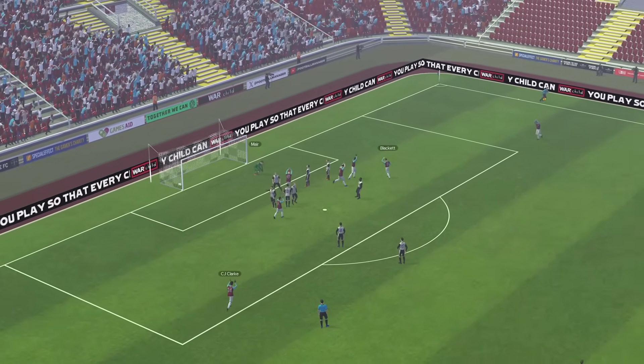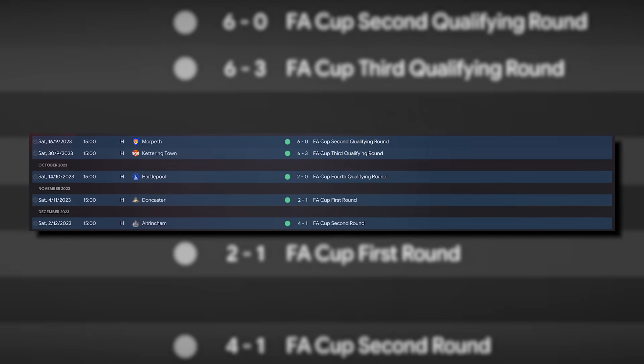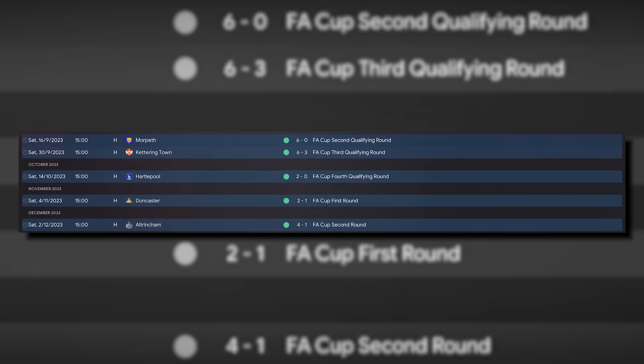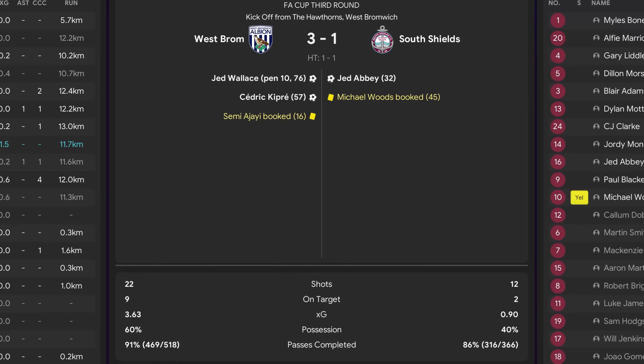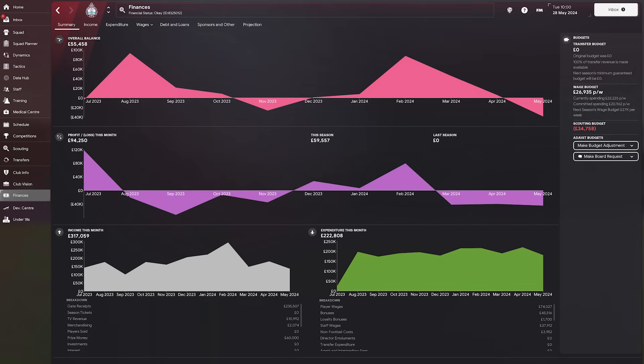We also had a fantastic run in the FA Cup which added much-needed funds to the club's coffers. Our path in the FA Cup proper saw us defeat Doncaster and Altrincham before losing 3-1 to West Brom at the Hawthorns in the third round. I don't think we could have done much better this season, but we now have to make the step up to the National League. Finances are tight at this level but our wage budget has increased by around £7,000 a week, which should help bringing in some of the best free agents possible.